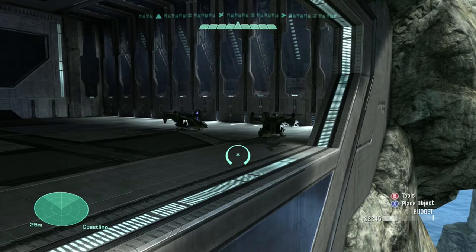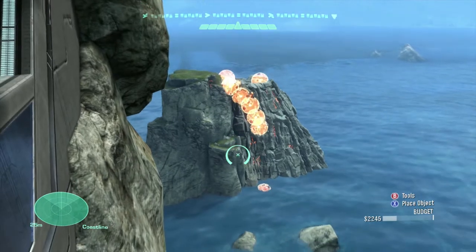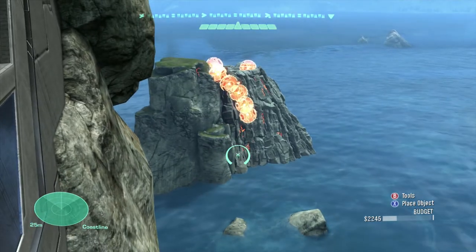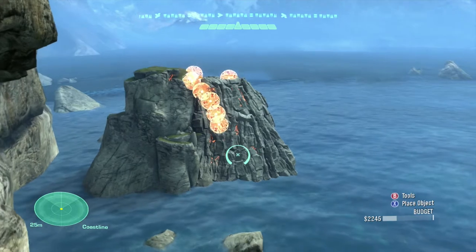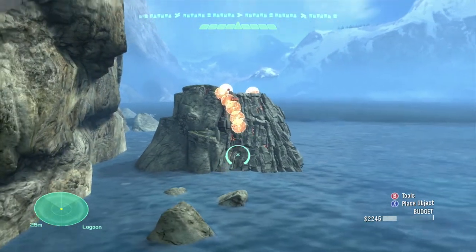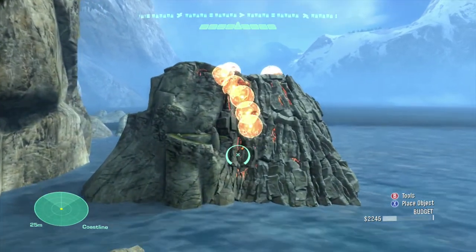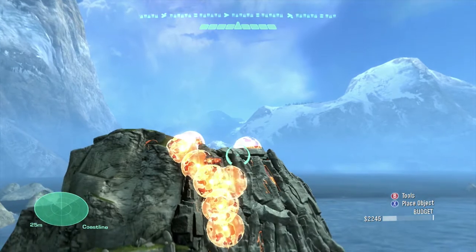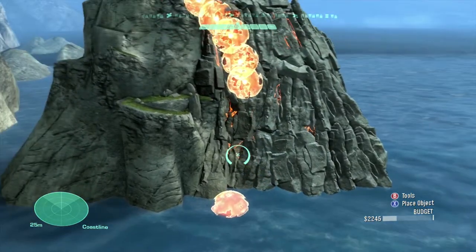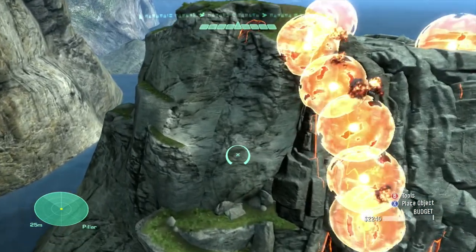We're going to start at the very beginning of the movie. Here we have our first set that we made — this is the Volcano set. We used this area of Forge World because this giant column was here, which made it a little bit easier to construct this giant volcano. We have all these killballs arranged to go down the side of it to look like lava is spilling out, and some explosions going on with fusion coils that are spawning and then immediately exploding. We have some killballs shooting up out of the top like the volcano is spewing lava, all tumbling down into the ocean. That was great for some dynamic shots where the camera flies close to that lava shooting out.